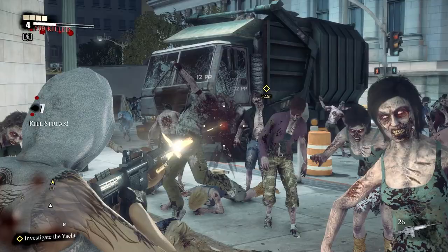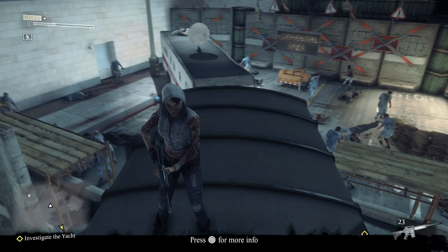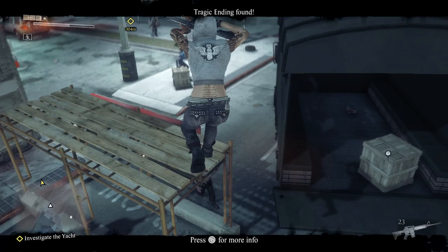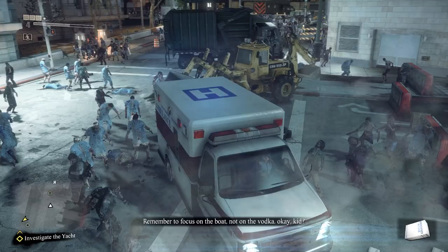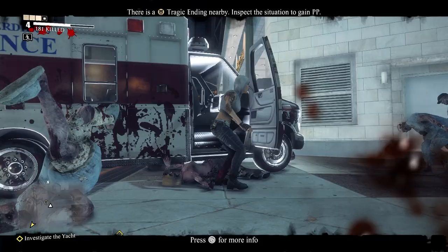Use your guns liberally to clear zombies as you work southbound. Turn into the military checkpoint and climb the scaffolding using the concrete barriers, then run across and jump onto the military truck. Now turn around, sprint, and jump across to the medical trailer. At the end of the trailer, examine the corpse for your first tragic ending — he really lost his head over her. Double back to the street, get into the nearby ambulance, and drive to the garbage truck just slightly north. Climb onto the ambulance and boost yourself up to grab the next tragic ending.